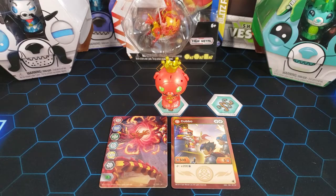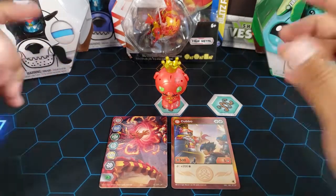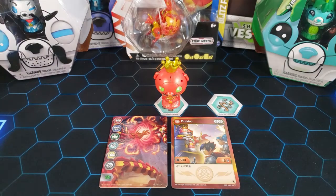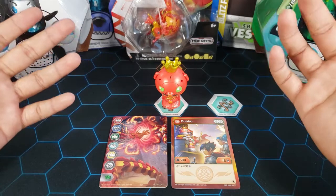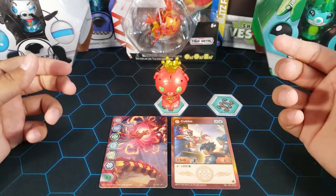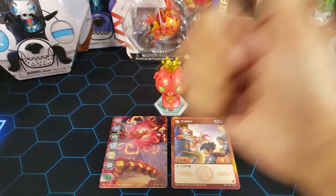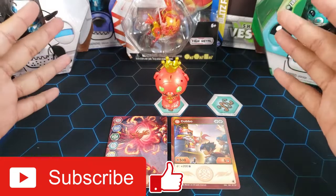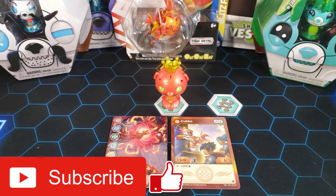Stay tuned on all my Bakugan videos — I'm going to be opening Shields of Shoya packs at the end of every video, so stick around to the end. That's it for this video. King Kubo looks nice; it's another King Kubo with pretty good looks, though the stats aren't too great. Let me know in the comments what you think, hit the like button if you enjoyed, subscribe, and stay tuned for more Bakugan content. Thanks for watching and peace out!